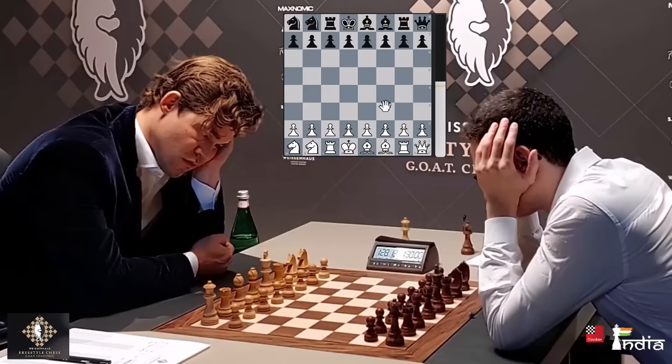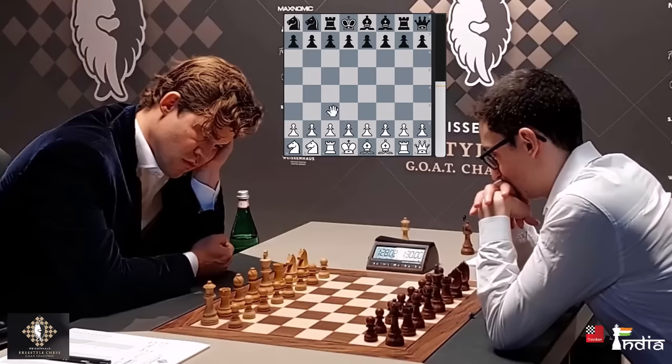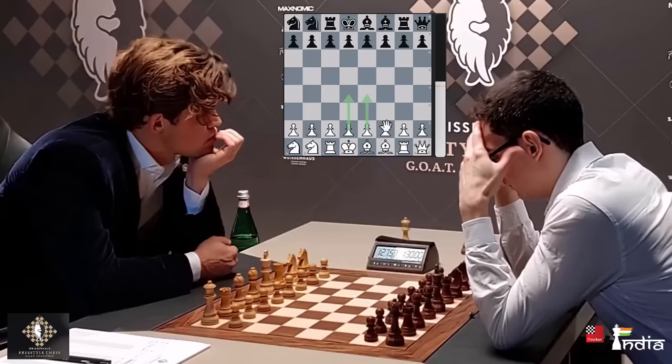One idea you don't want to do is push your A or B pawn because you are not opening up any piece — not the Queen, nor the Rook, nor the Bishops. The Knights can always jump out from B3 and C3. And that's why the logical moves here should be D4, E4, maybe F4, G4 as well. Let's see what Magnus does.